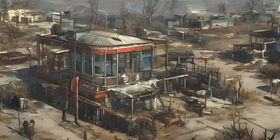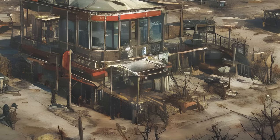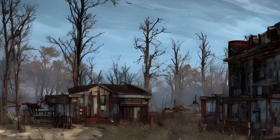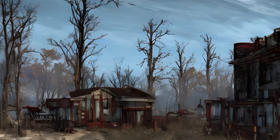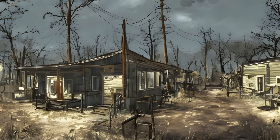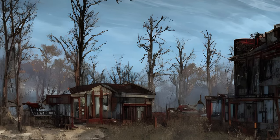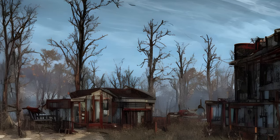Spectacle Island (Ref ID: 001E81EA): Restore power to the circuit breaker and defeat the resident Mirelurks. Can be used as a Railroad safe house. Has the largest build area of all settlements. Starlight Drive-In (Ref ID: 00161F4B): Eliminate the resident mole rats. Can be used as a Railroad safe house. Sunshine Tidings Co-op (Ref ID: 0001D0E2): Eliminate the resident ghouls. Can be used as a Railroad safe house. Taffington Boathouse (Ref ID: 001654D5): Eliminate the resident blood bugs. Can be used as a Railroad safe house.